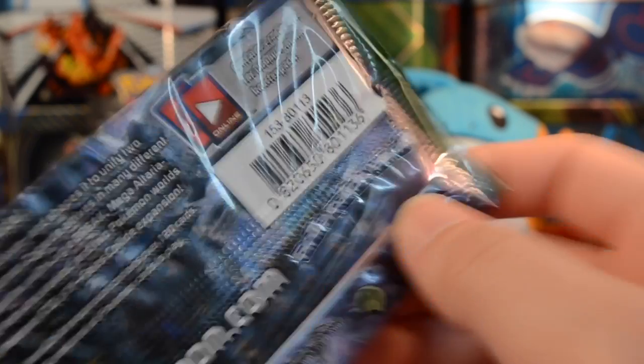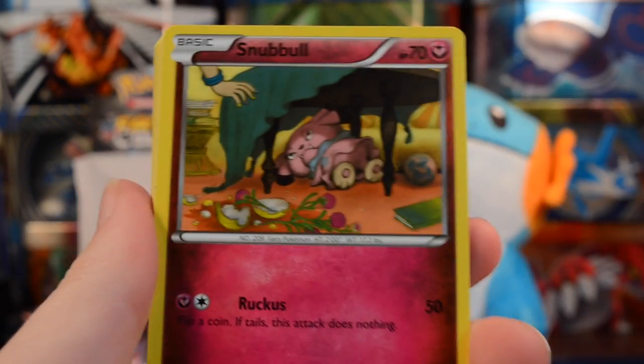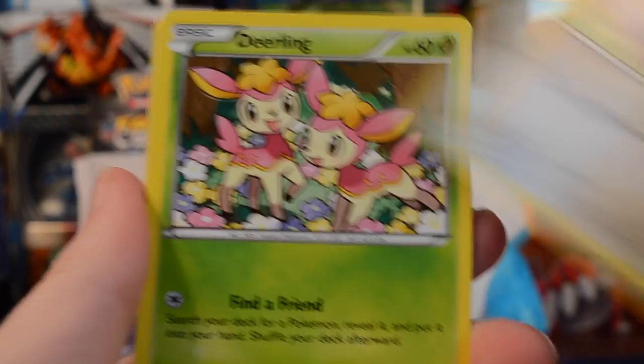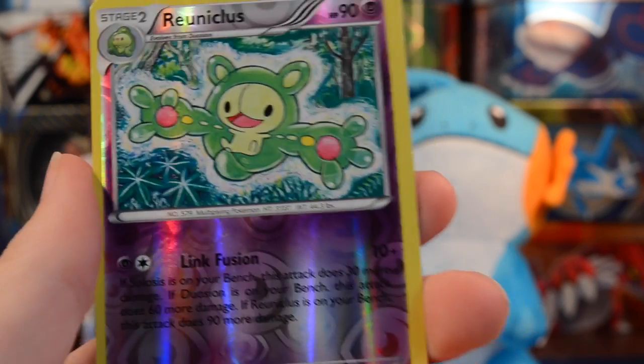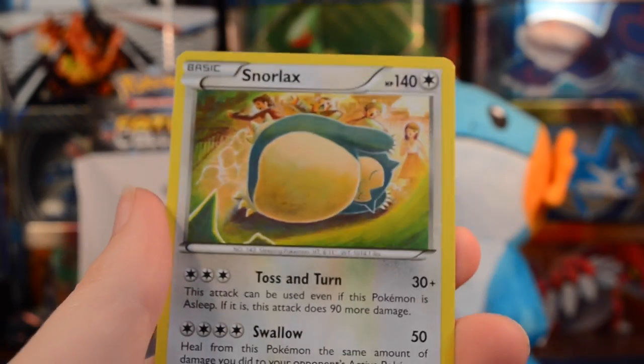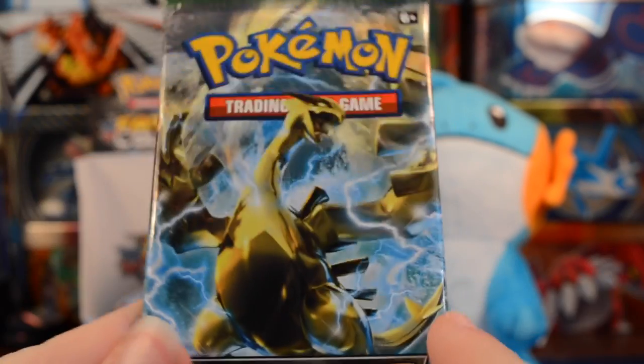Our cat Cleo just bit my toe — a naughty kitty! She's a Cornish Rex, doesn't have much fur, but she's really soft, hypoallergenic, and doesn't shed, which in my opinion is the best kind of cat. I'll try to put a picture of her in the thumbnail. We have a reverse rare Reuniclus — super nice — and a Snorlax, a really cool rare card. I think we need a Snorlax EX!